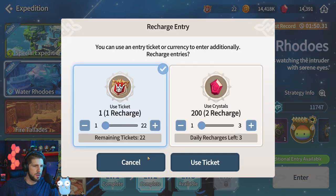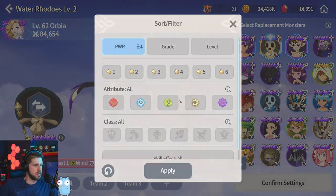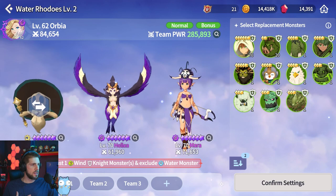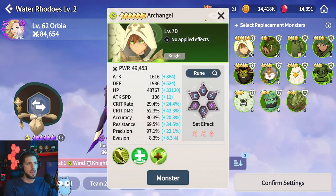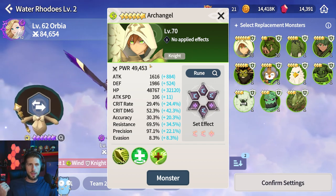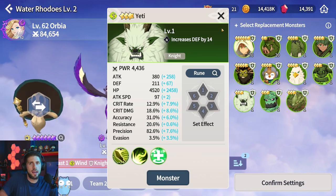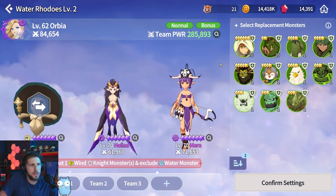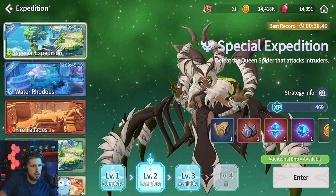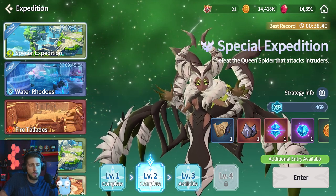There's a water Roads expedition where I need a Wind Knight — those are very hard to come by, and I don't think there are any free ones. Normally I'd use Rakajah. I've got the Archangel runed up because I'm trying to send him on expeditions and get to level two. For expeditions I'm using Manadon since he was a free monster — using him to do level two and hopefully eventually level three.